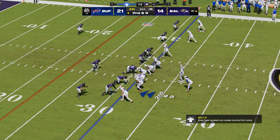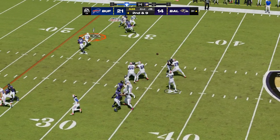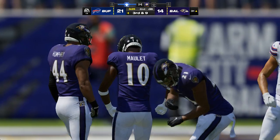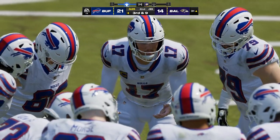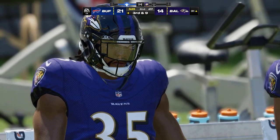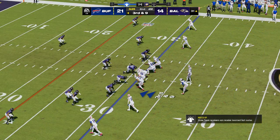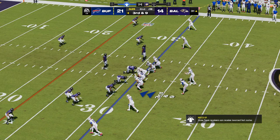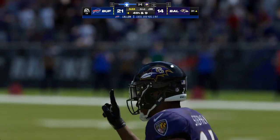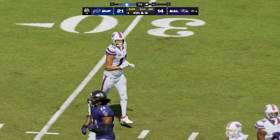Second and nine — to throw, it's Allen — and this one incomplete. Too much contact to hold on, and it's third down. Give some credit to the defender — he read all of his keys perfectly, got a great break on the ball, and forced that incompletion. This offense on third down today has been superb — five for six to this point. This is third and nine. Allen — and that ball is incomplete, nearly intercepted. Took a chance with that one and it'll lead to a fourth down.